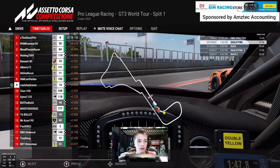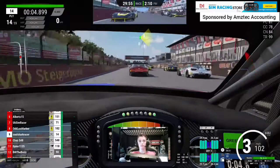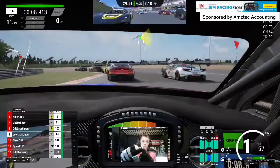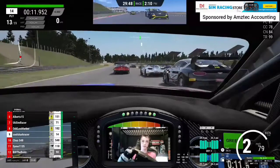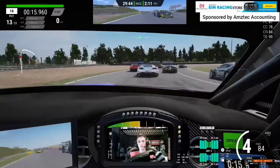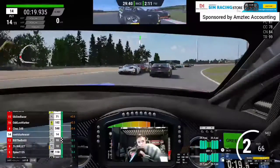Starting off with our qualifying results, we qualified P9 — not the best of qualifyings, but we can definitely make it up in the race. Starting the race now, as we come into turn 1, we're on the inside of the Bentley. I think that's Chas on our outside there, and we're tucked in behind Chas now.